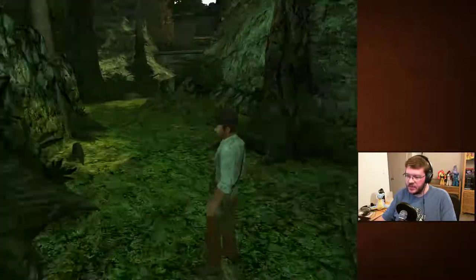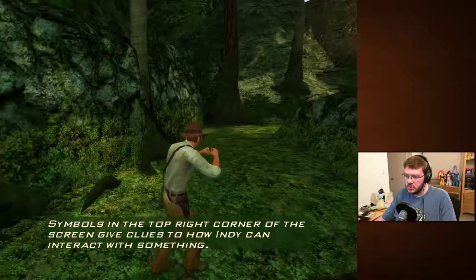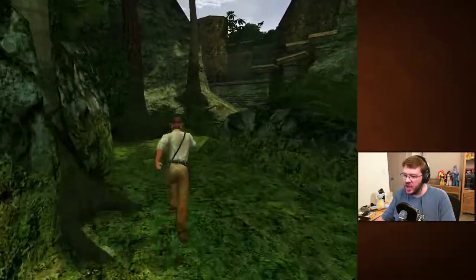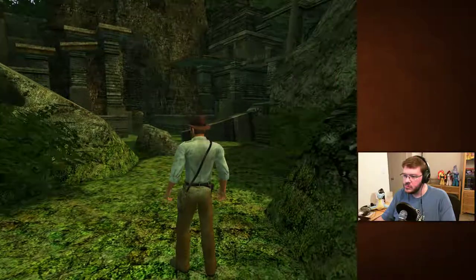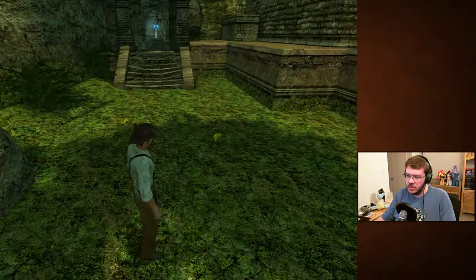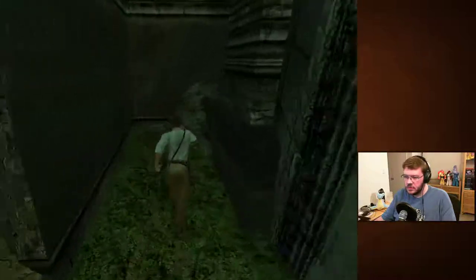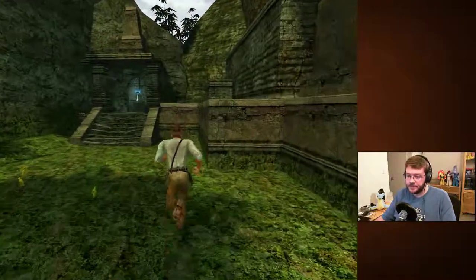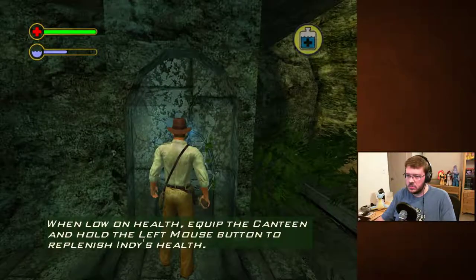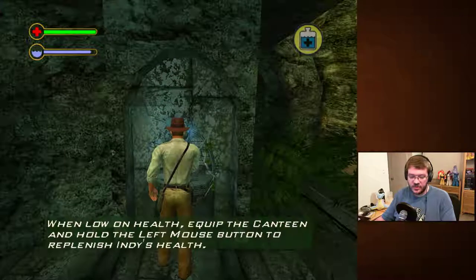I would like to zoom the camera in — that's what I was trying to do with the mouse wheel. Symbols in the top right corner of the screen give clues on how to interact with something. I haven't seen any such thing. Indy sounds out of shape. I can use this water to fill up my canteen! When low on health, equip the canteen and hold the left mouse button to replenish health. I have to hold E to fill it up.